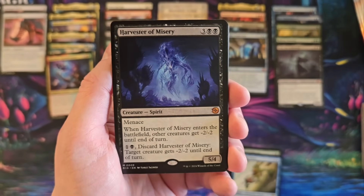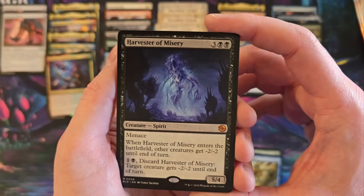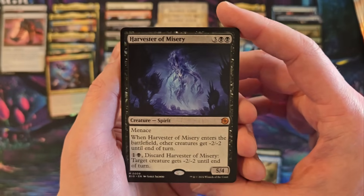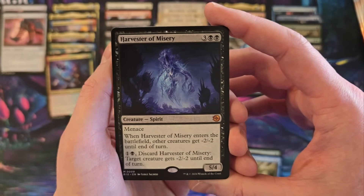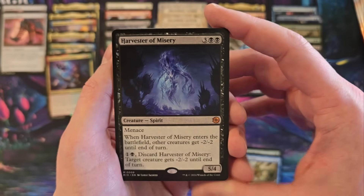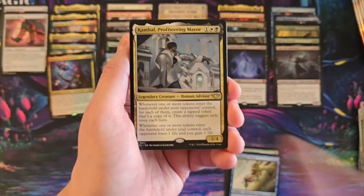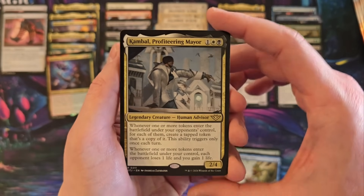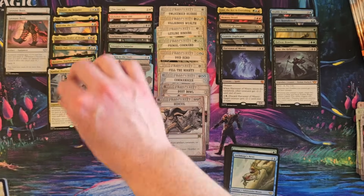Terminal Agony. Harvester of Misery — when it enters the battlefield, other creatures, so even ones that you own, get negative two, negative two. And discard it. That card kind of sucks. Yes! He's another one I wanted a whole bunch of. Comball, Profiteering Mayor — he's going right into a deck right after this.